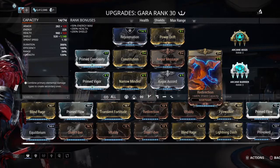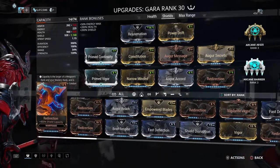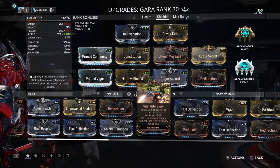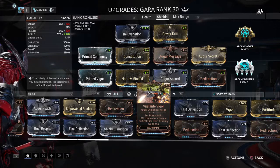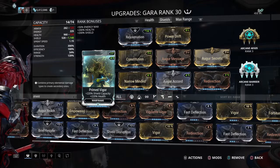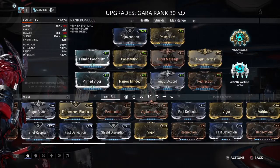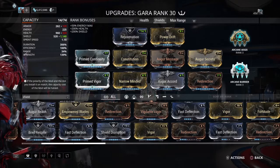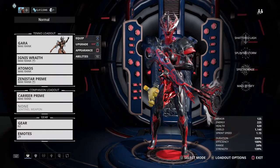Whether or not you have those Arcanes determines what build direction you take. If you don't have them, you're going to want more shield regen, so use Vigilante Vigor instead of Prime Vigor. It gives you substantially more regen per second — sure, your max shield cap will be lower, but your survivability goes up without the Arcanes. With Arcanes like Barrier, it procs when you take damage and fully restores shields, so more shields means more restored. Arcane Argus isn't as directly affected, but more shields to hit means more chances to proc, then it gives you a set number of shields per second — I believe it was 60.